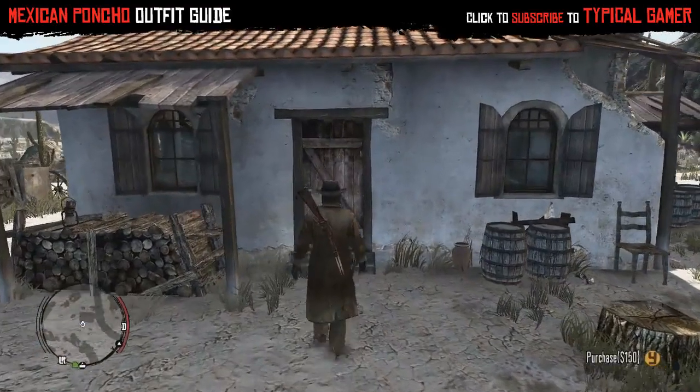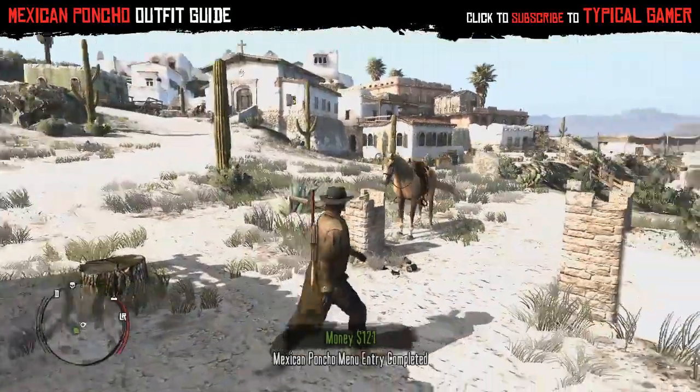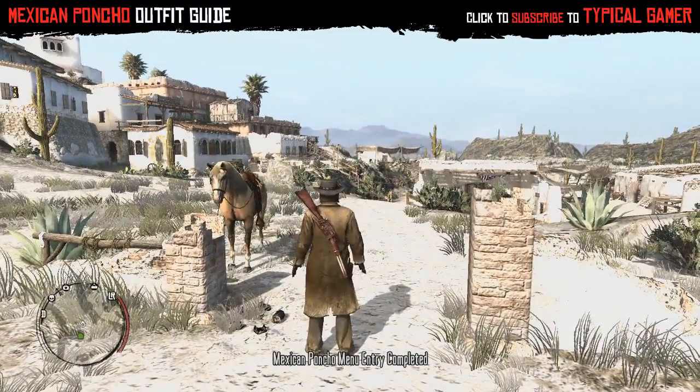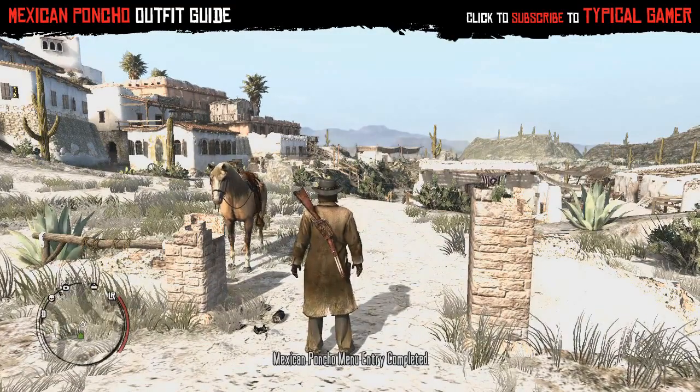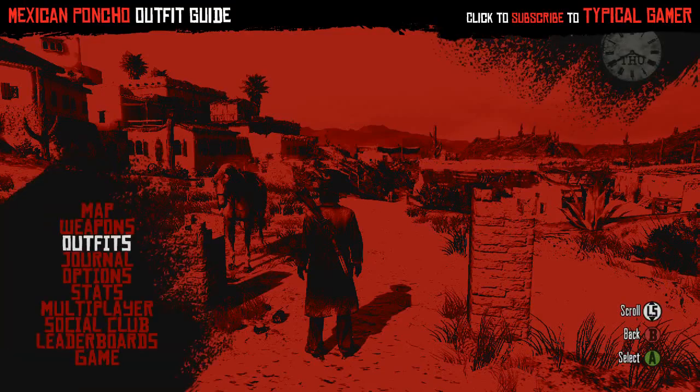I'm not sure if I pronounced any of those right, but sorry if I offended you somehow. Anyway, I go ahead and buy the one in Escalera for $150, and that unlocks the Mexican poncho outfit — as easy as that. It would be the same if you bought any of the other properties.